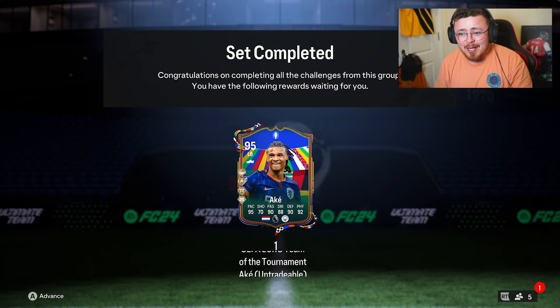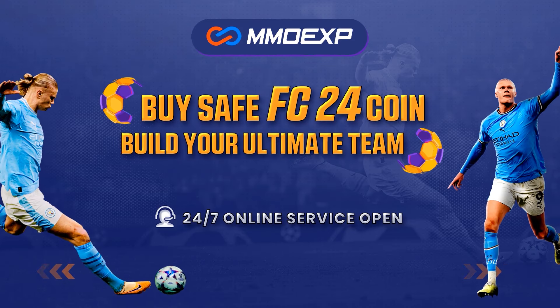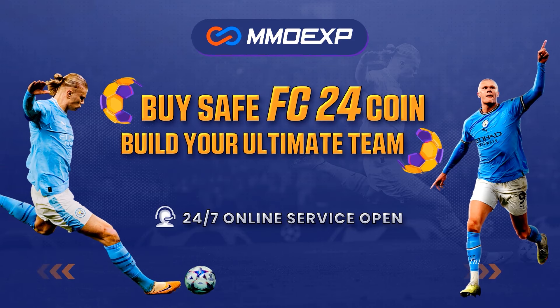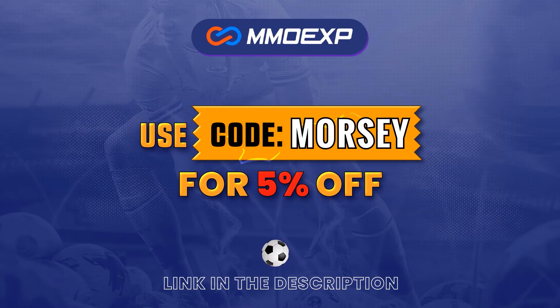Fantastic defensive playstyles as well as whip pass — we can use him as a left back and in that center back role. For cheap and fast FC24 Ultimate Team coins, head over to mmoexp.com, link down below, and make sure to use my code Morsey at checkout to get yourself five percent off.